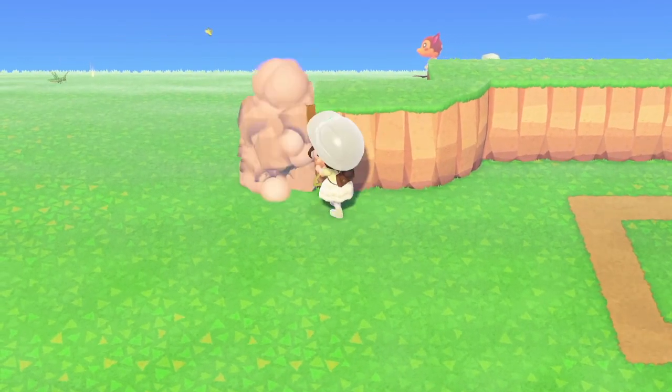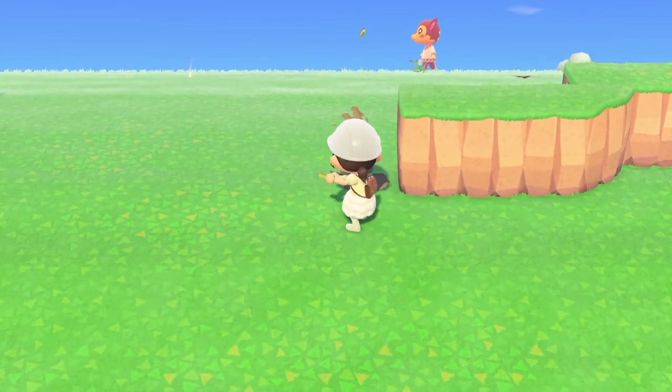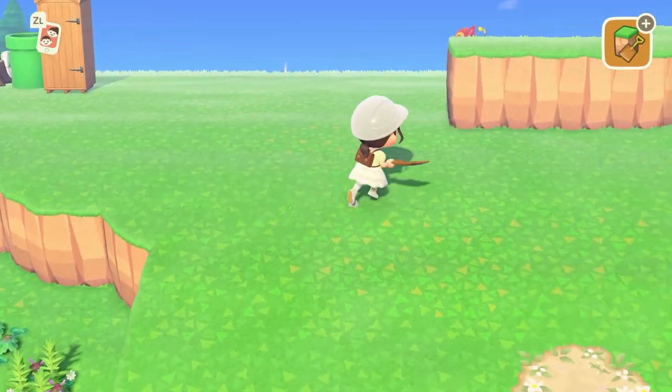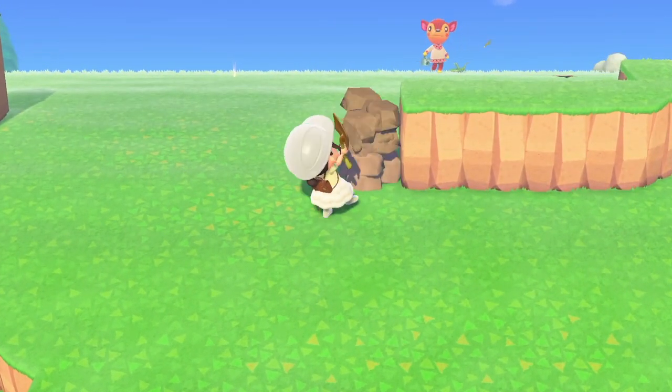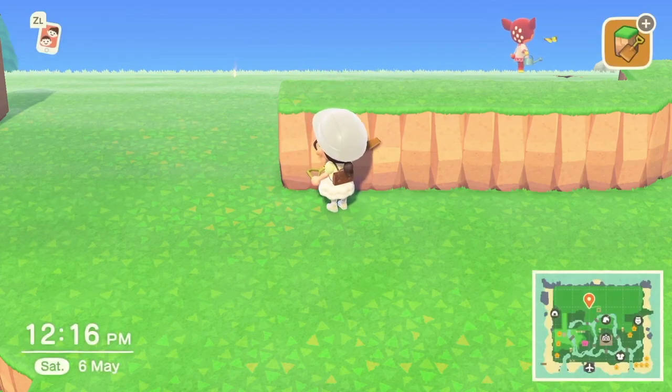We just need a villager to move out — that's gonna be our goal. By the end of this video, I want a villager to leave so that we can go and get Bea. We're gonna move them into this plot and everyone's gonna have a happy time. We're gonna be so happy that we have her because she's adorable. Who else has Bea, by the way? And who else has Maddie? I feel like they're very similar because they're both cute little doggies. They're not both Peppies though, are they?